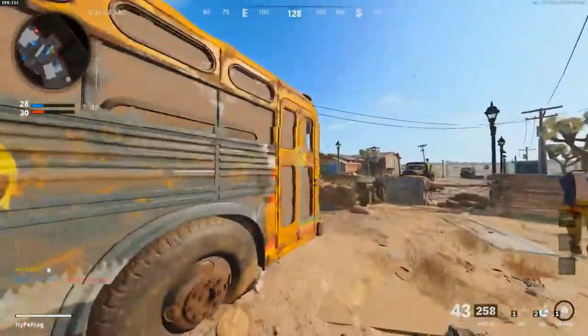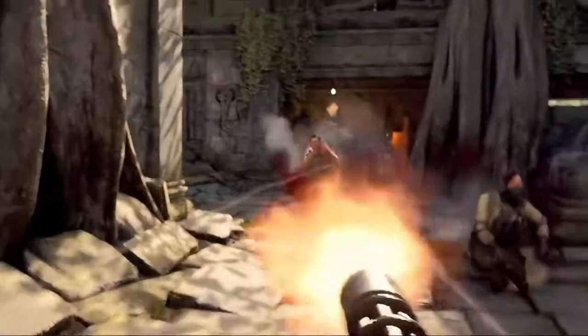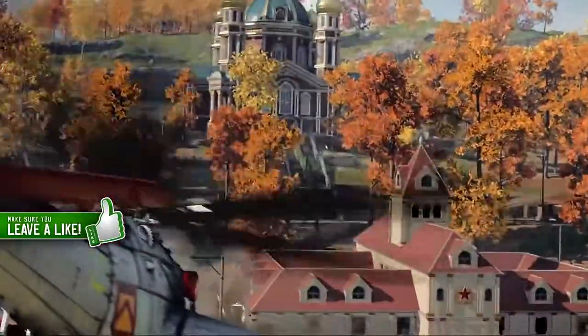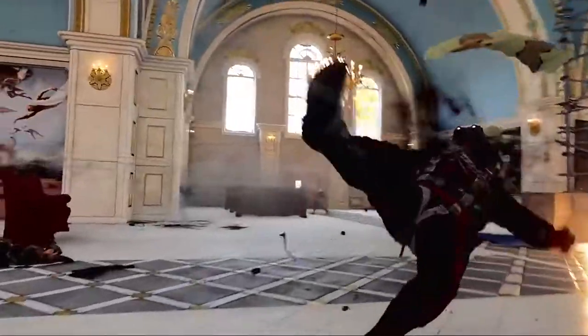To finish up on Zombies, there are going to be two new skill tiers added. Moving on to multiplayer, there are going to be four new maps: Apocalypse, which is a 6v6 coming on launch week; Gova, a multi-team map; Mansion, a 2v2 or 3v3 map; and Miami Strike, a 6v6 map.